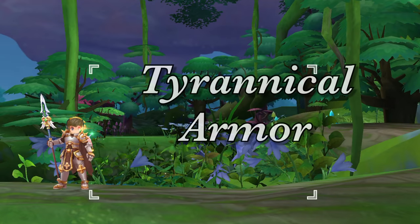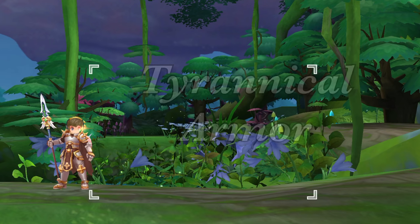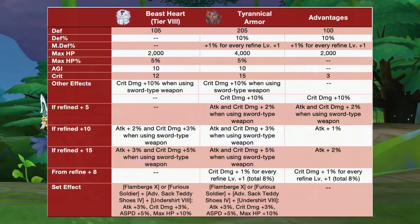Up next, we have the Tyrannical Armor. This is a core armor for the agi crit rune knights but can also be used by any job class. When paired with sword type weapons, this boosts attack and crit damage rates. In comparison to a tier 8 beast heart, the Tyrannical Armor will have additional plus 100 def, plus 10% def, plus 1% mdef for every refine plus 1, plus 2000 max HP, and plus 3 crit.